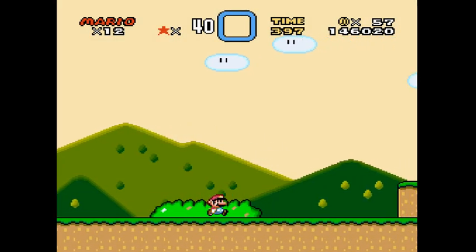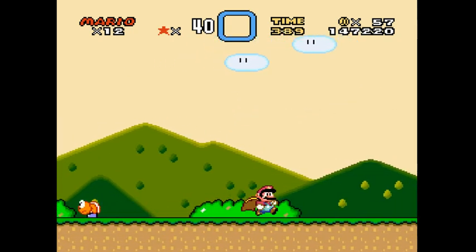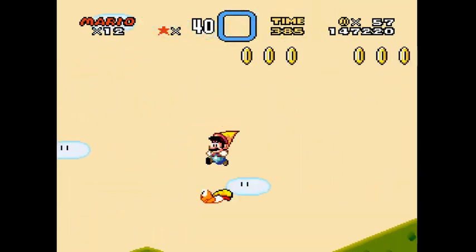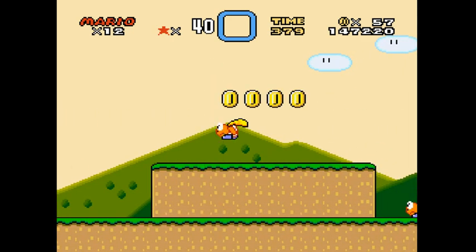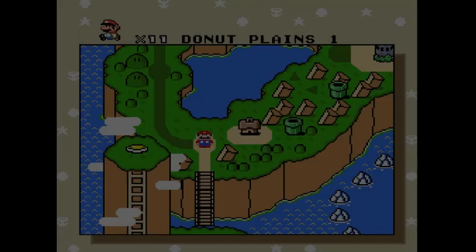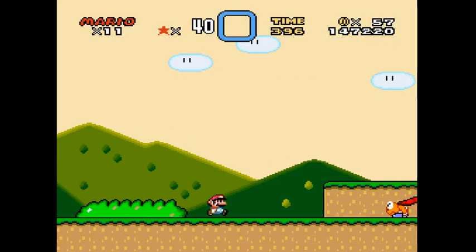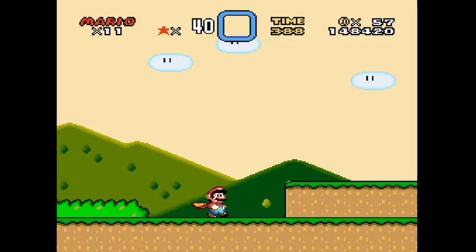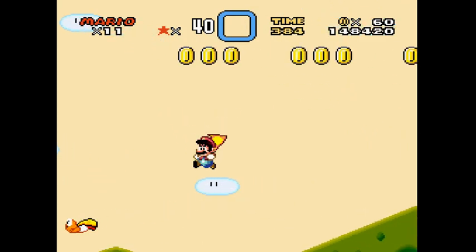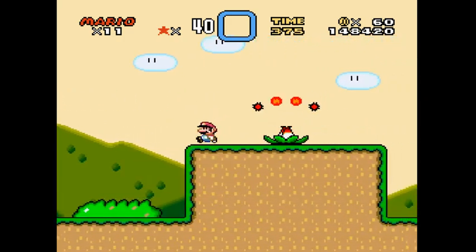You can get a Cape easily from that first guy. Let's try — I need to get used to flying again. I forgot exactly how to fly in this game. First you need to dash and hold — no, it's the jump button. Okay, I think I've got it.